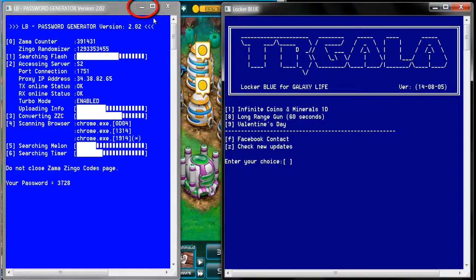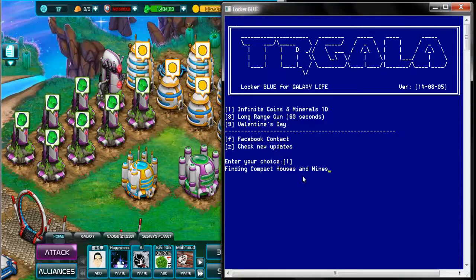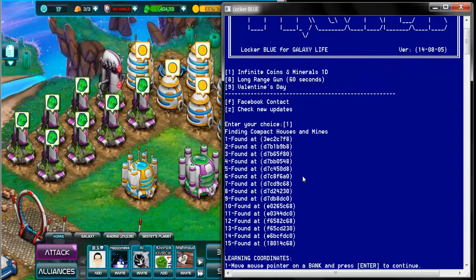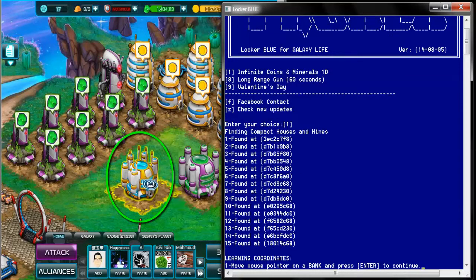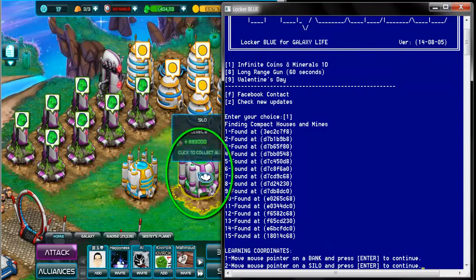Minimize the password generator window. Look at the menu in LockerBlue and select infinite resources. Move the mouse pointer to one of the banks or silos and press enter. Move the pointer to another storage building and press enter.